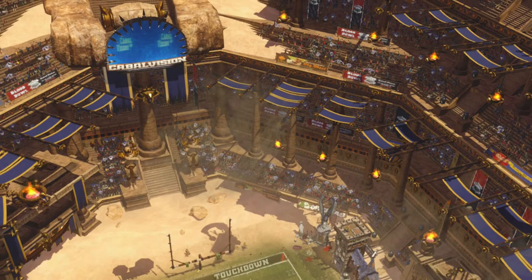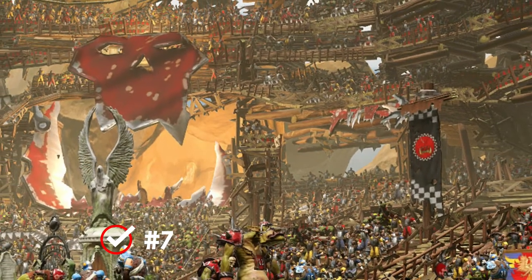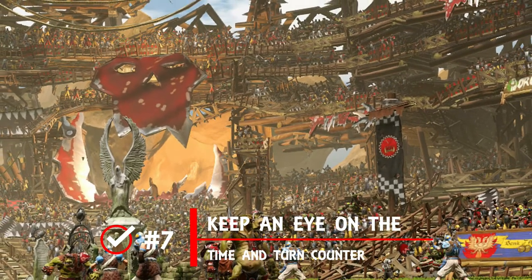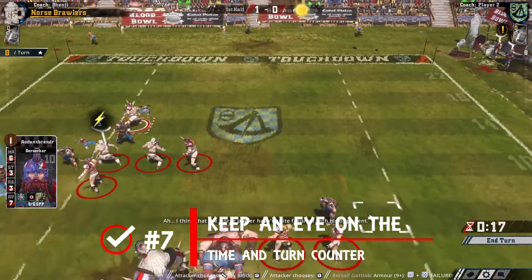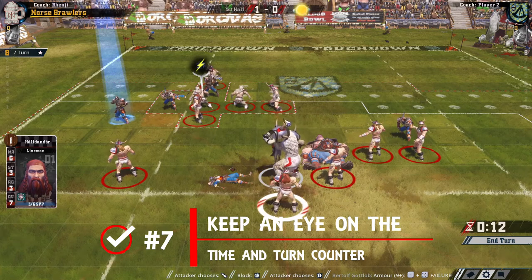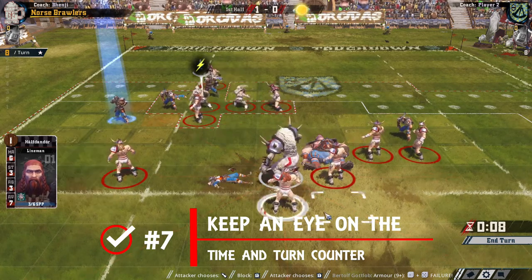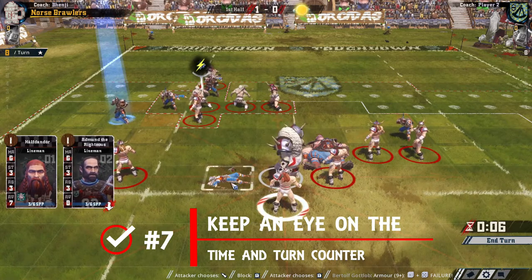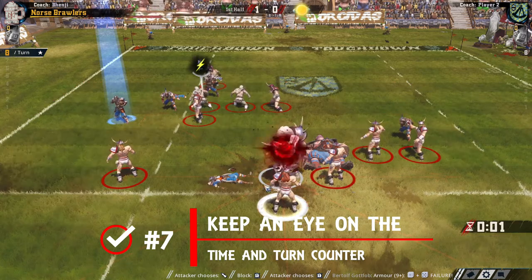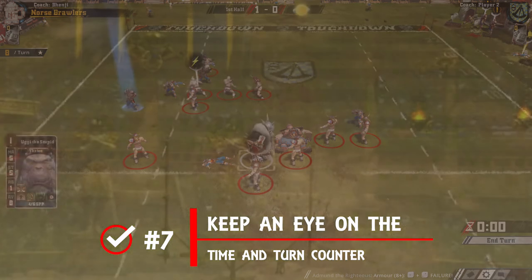Number seven: always keep an eye on the clock if you're playing competitively, and the turn counter no matter how you're playing. It's a fine thing and quite cathartic to start kicking ten bells out of everything that moves, but at some point you do need to score, and that can often take one, two, or even three turns to get in the end zone — so plan accordingly before half time and the final whistle bites you.